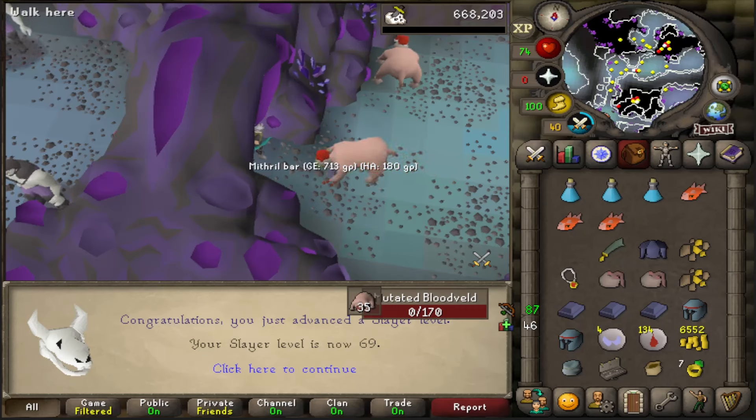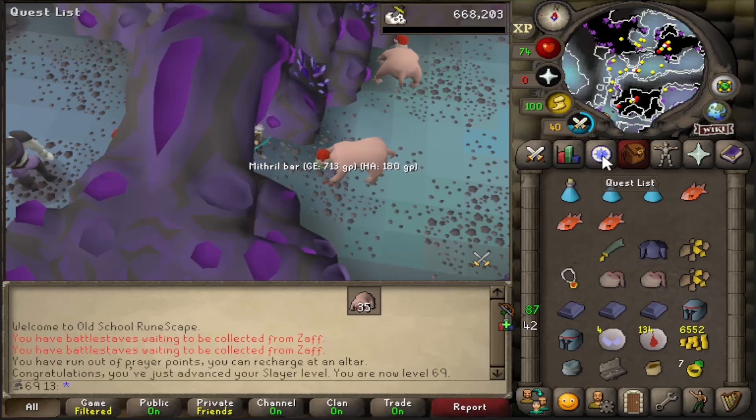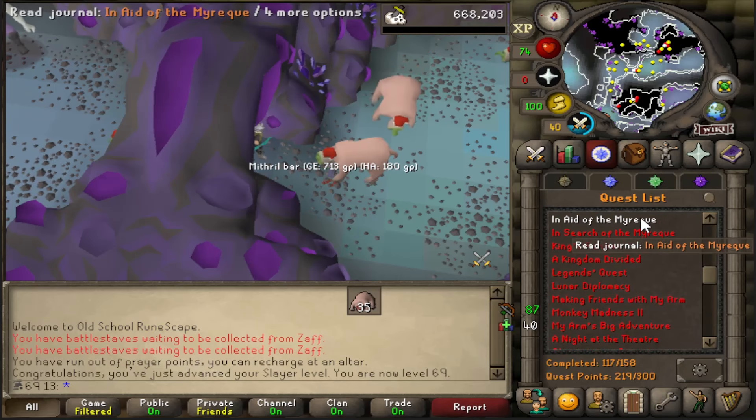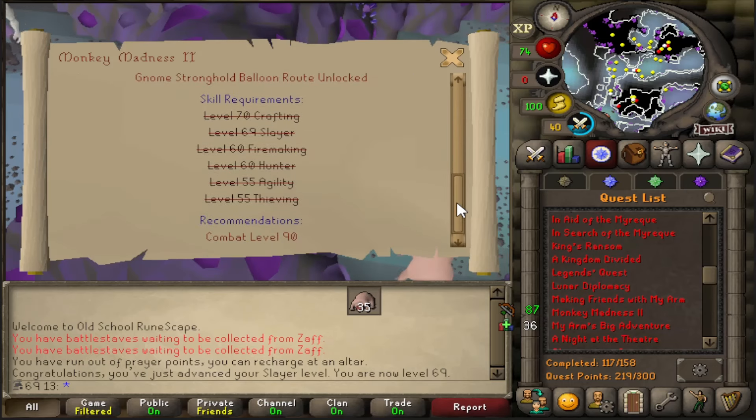Very nice level here - 69 slayer. I think I have all the requirements for Monkey Madness 2 now. Yeah, I do. That is something that needs to be done, maybe this episode as well, because I've got quite a few quests I need to do for this one.